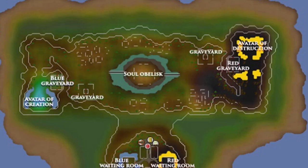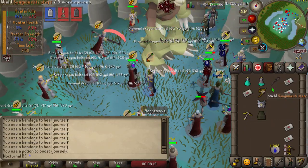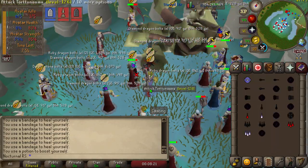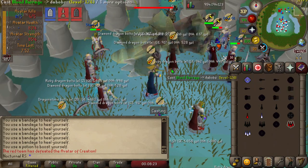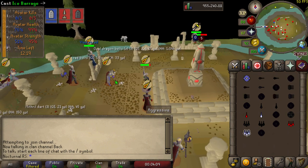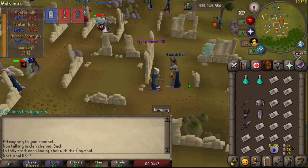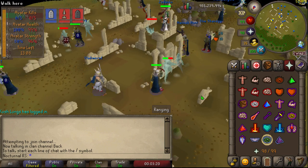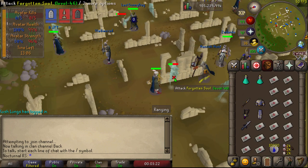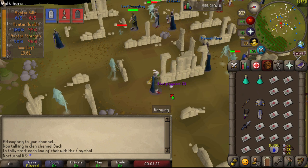The primary objective is to kill the other team's avatar, which is located on their base — this is mainly how you get your best point reward. The game ends once one team's avatar dies 10 times, or if 50% of the player base leaves. The way to lower the opposing avatar's stats is to use the soul obelisk in the middle. You collect soul fragments by killing ghosts in the surrounding areas, or by killing players and PKing their fragments, then using them on the obelisk.